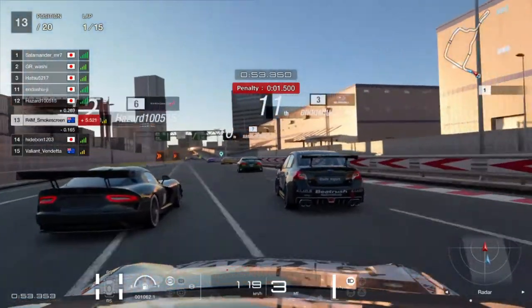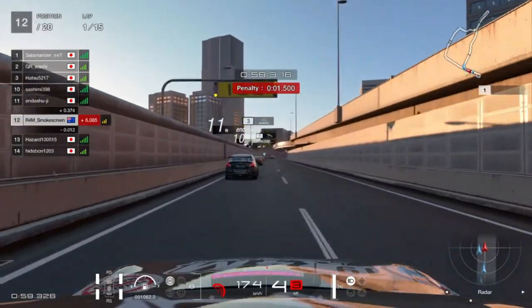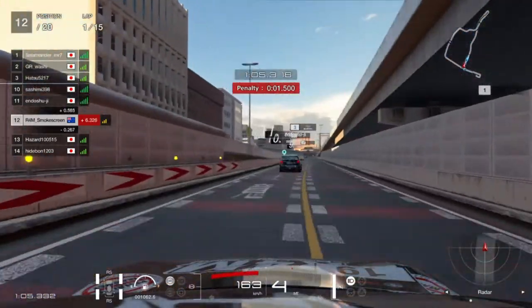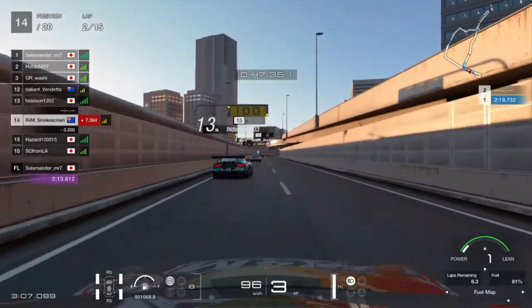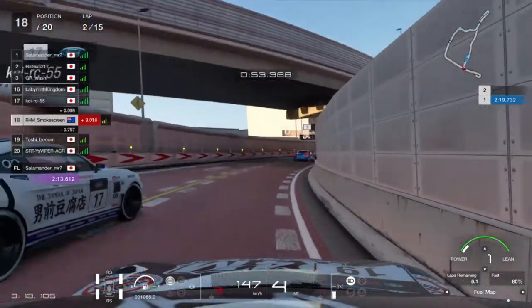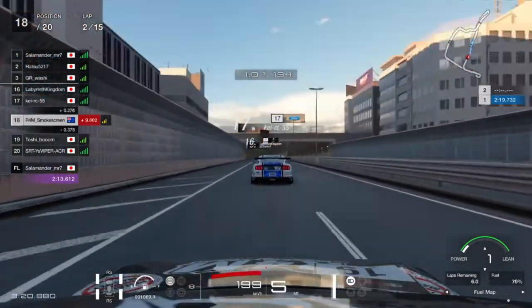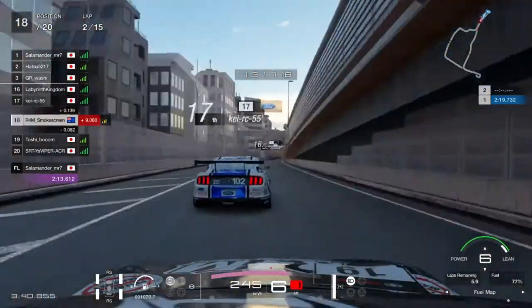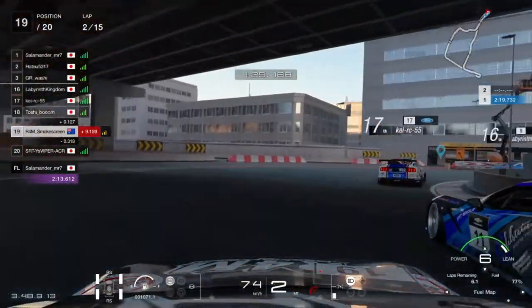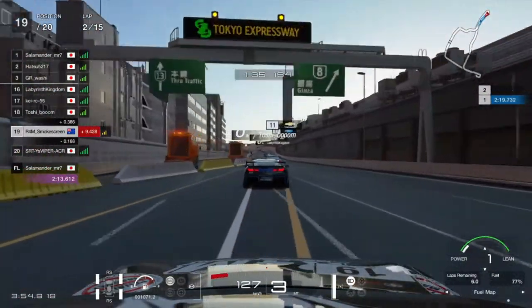Cold tires on turn one and I completely brake too late for turn two, crash into the barrier, get a 1.5-second penalty, and get swamped by the pack. This race has already gone downhill — I'm going to have to serve this penalty on the next lap. We go past this Viper who has the slipstream of the Subaru but we've got the inside for turn six and just hang that Viper out to dry. On the following lap we serve the penalty and get overtaken by slower cars, the final one being this Ford Mustang going around the outside of turn six.